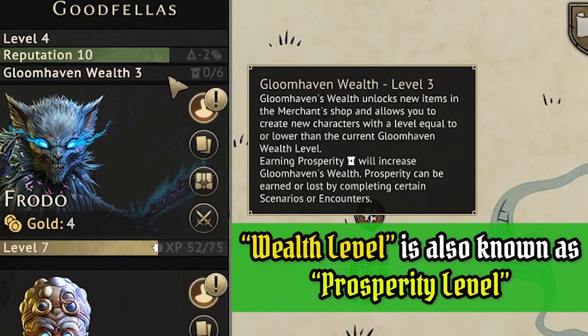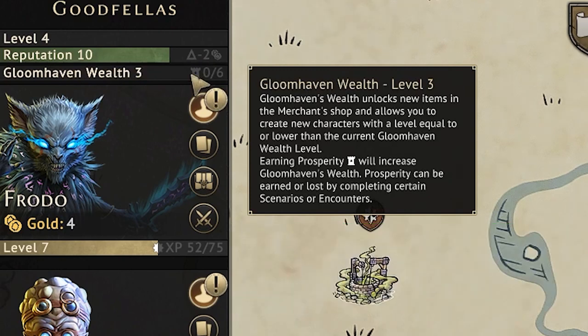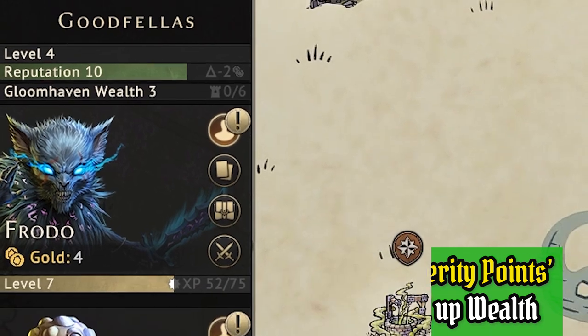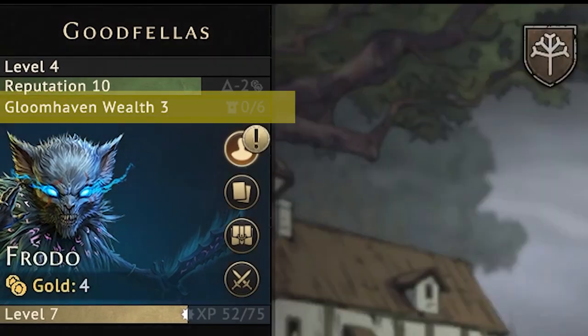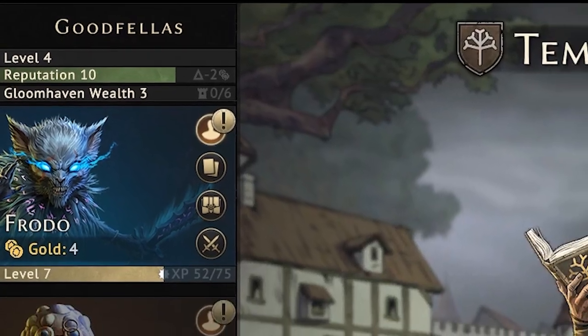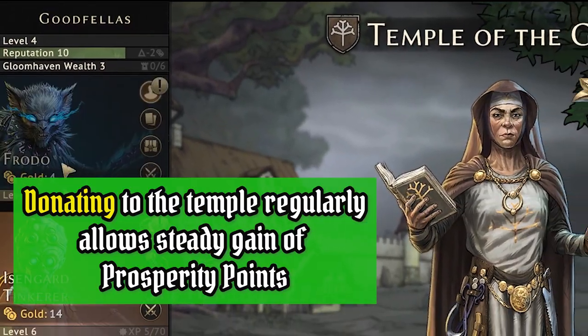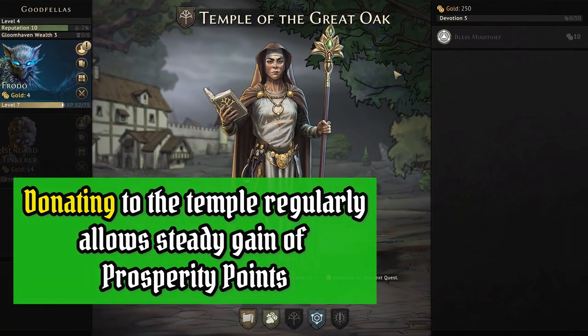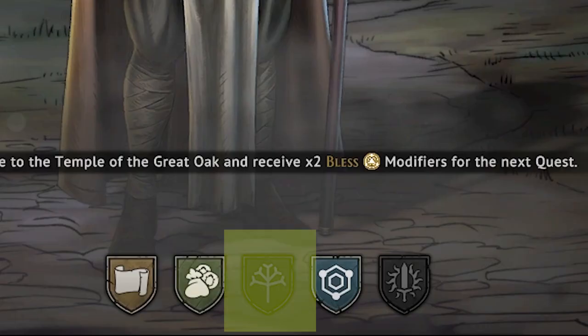Next up is the Gloomhaven wealth level, also known as the prosperity level in the board game version. Increasing your wealth level should be a priority for all parties because it allows you to unlock more powerful items from the merchant store. You can level up your wealth by gaining prosperity points. We are at wealth level 3 and need 6 more prosperity points to get to the next wealth level. You can gain prosperity points through events and by completing scenarios, but one of the most reliable ways is by donating gold to the temple — that is our next tab.